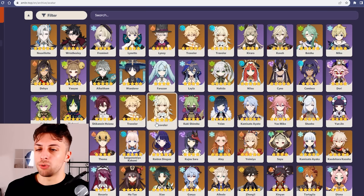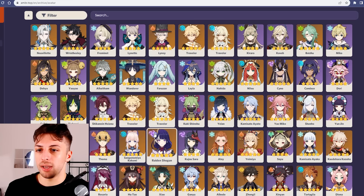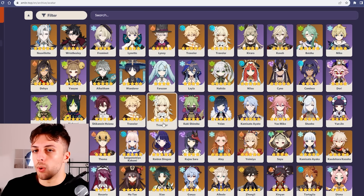I'm also going to talk about how much he relies on specific teammates, because that's part of what makes a character's cost go higher.